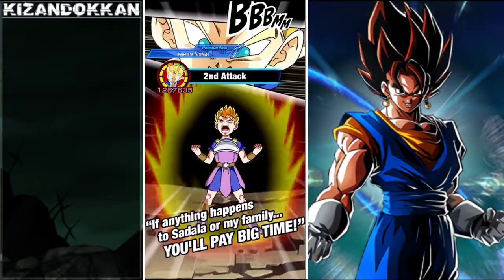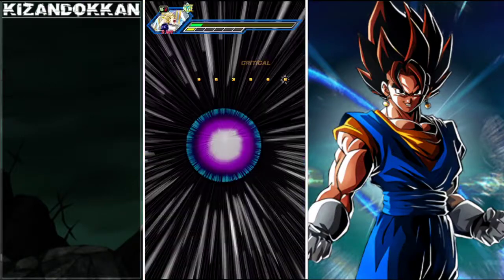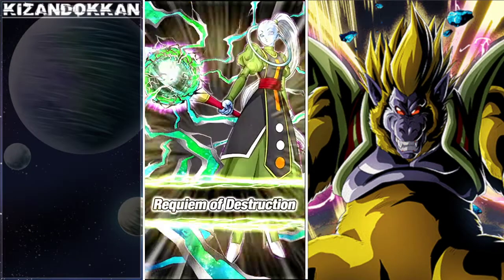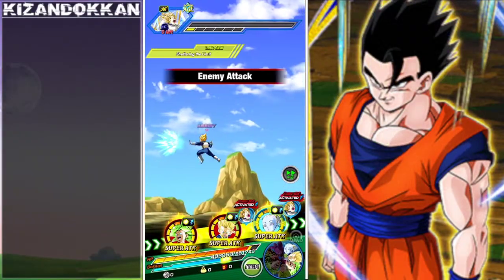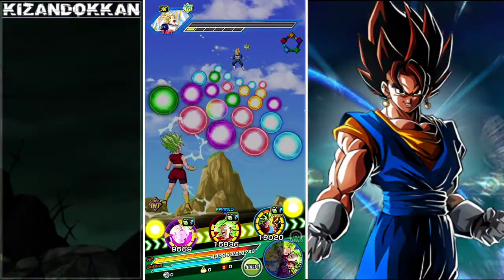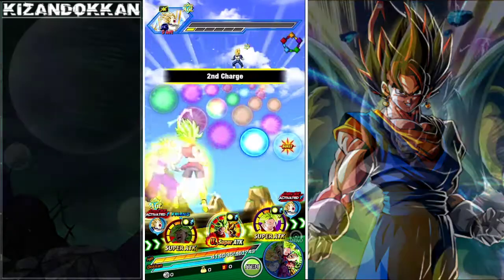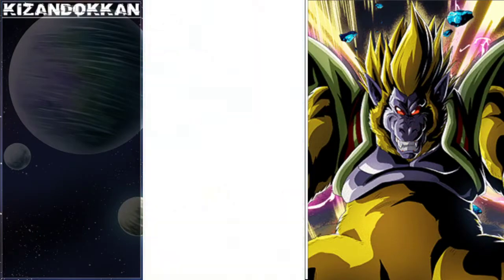3.4 into 3.6 — 7 million damage! The active skill doesn't increase damage, it just gives orbs, so that was all Kefla's damage — 7 million. Vados is getting the kill, I did rainbow this unit purely because I may be using Universe 6 more now. She can also dodge in final form; we haven't seen much of that. I'll save it for a bit after since this is the guaranteed kill — I'm getting those stacks up anyway.